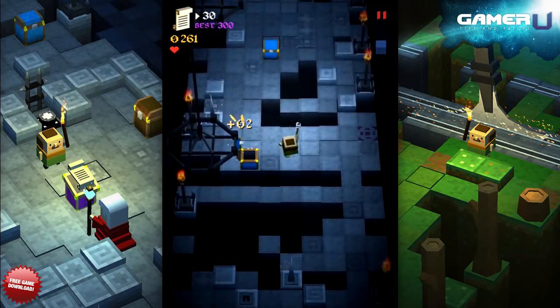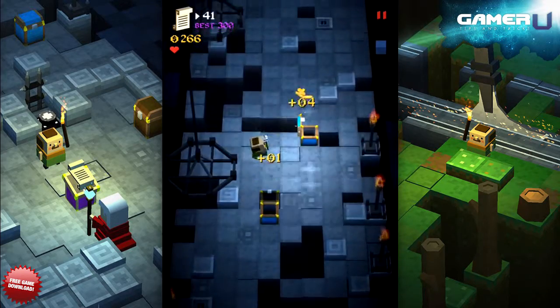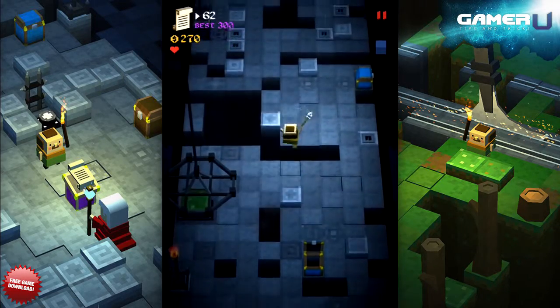There are three main colors of chests that I've seen within the game. The first is the blue chest. You will see this chest most often as it usually contains anywhere from one to four coins. It shows up at the beginning of the dungeon and is the slowest way to increase your funds.